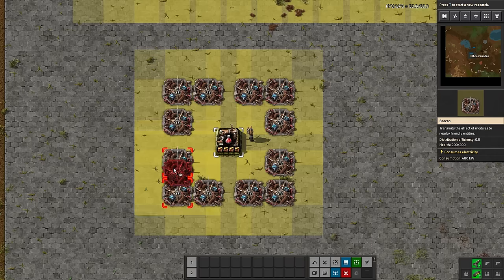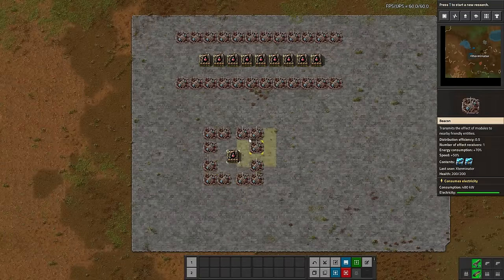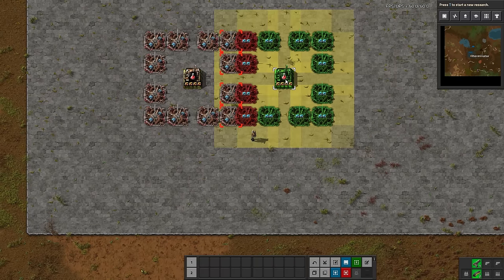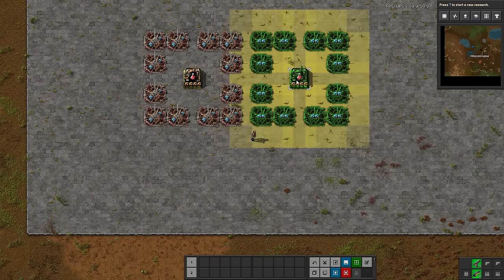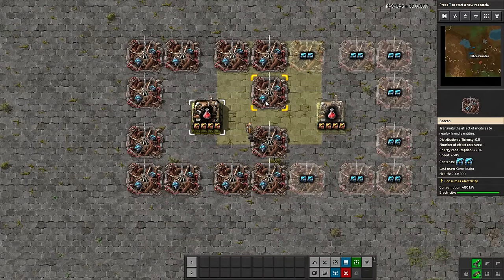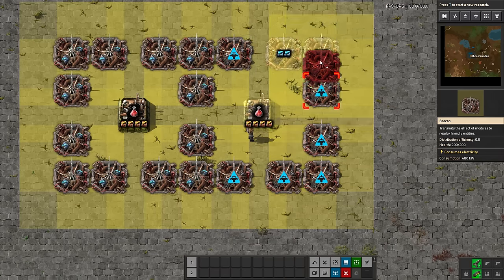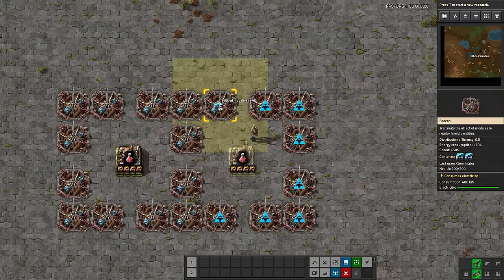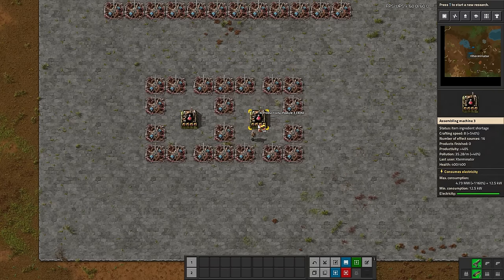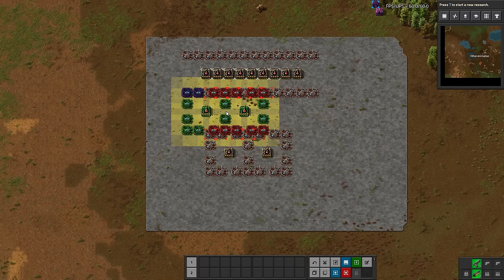Now this layout gets a little tricky when you try to move beacons inward — you can't get the overlap correct. This layout is bigger, but what we call 'tiling' works here: using the copy tool we can overlap these layouts so we don't double the beacons — that would be a waste. By overlapping them, the middle beacons are actually hitting both assembling machines. So yes it's bigger, but it's being hit by four more beacons than the eight-beacon layout — a pretty significant difference.